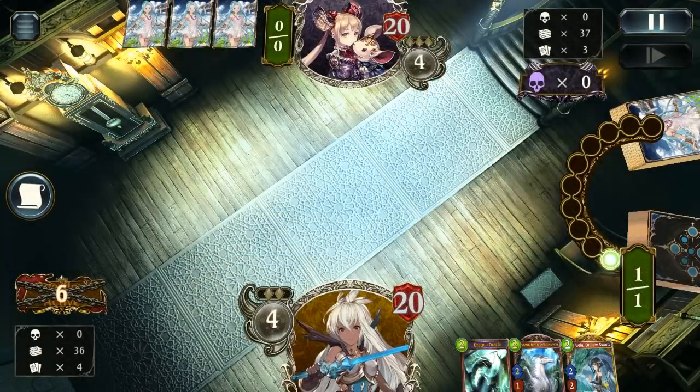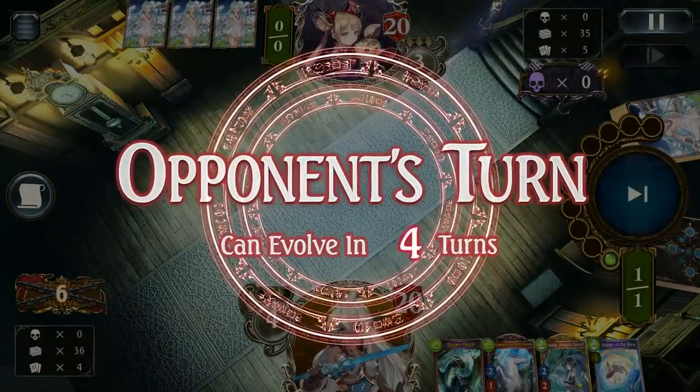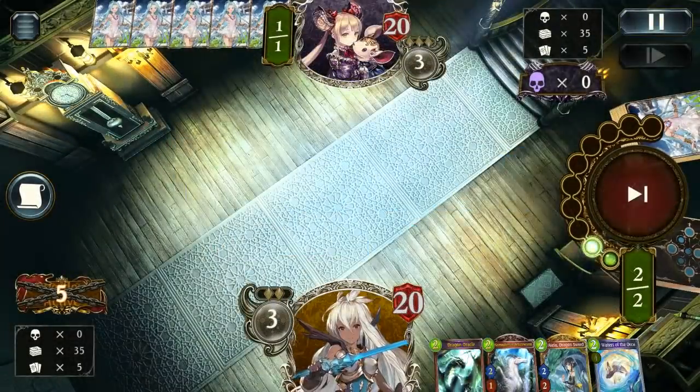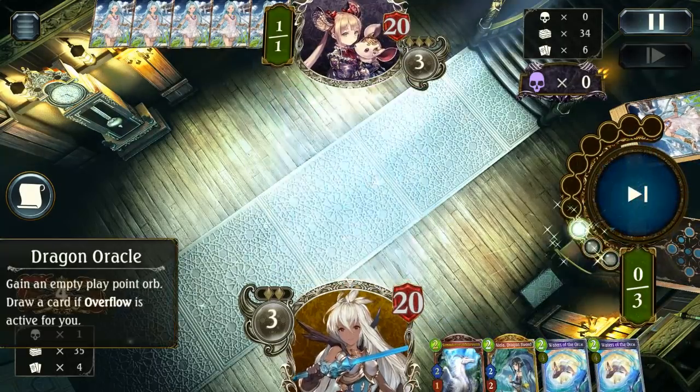That means you can really take advantage of Dragon Rider — or Phoenix Raider, whichever — to just obliterate things. Either way, we have a Dragon Oracle, which is a perfect setup for the beginning of the game, especially if our opponent didn't play anything on turn one.